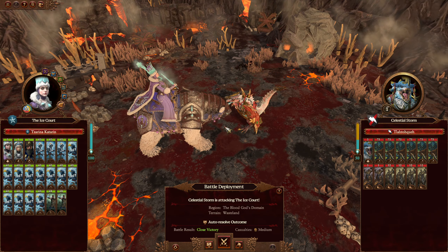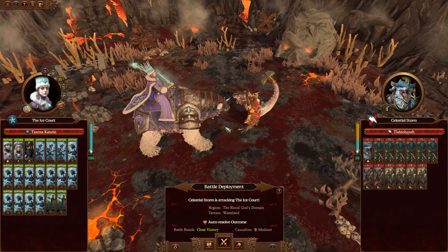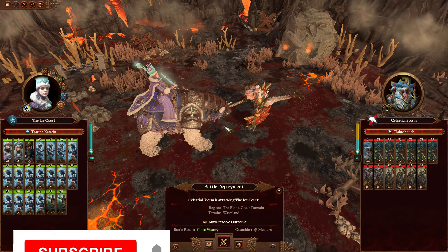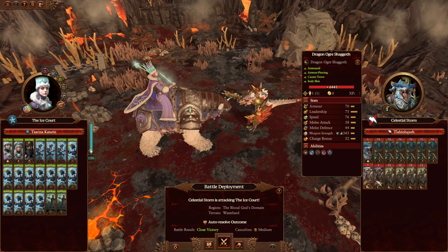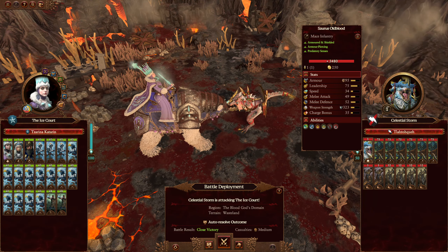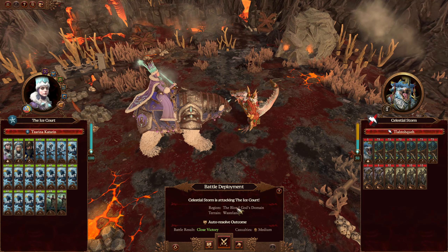Hello everyone, I'm Prashprince with another Total War: Warhammer 3 Let's Play episode. We're playing as Serena Katarin and we are under attack by Celestial Storm. They attacked us after we ended the turn. They've got a bunch of Dragon Ogres, some Dragon Ogre Shagoths, and Solar Spears with shields. Let's get straight into combat.